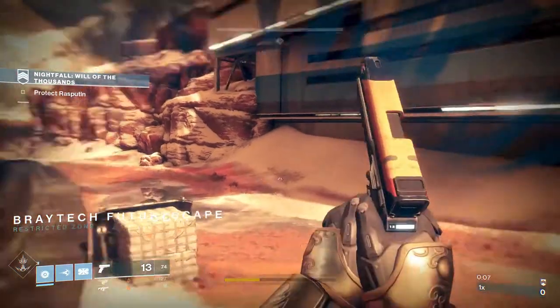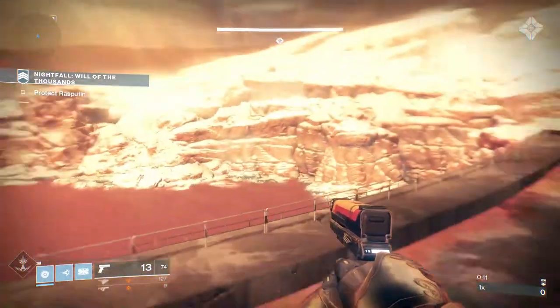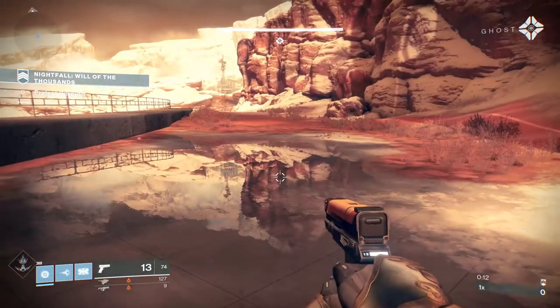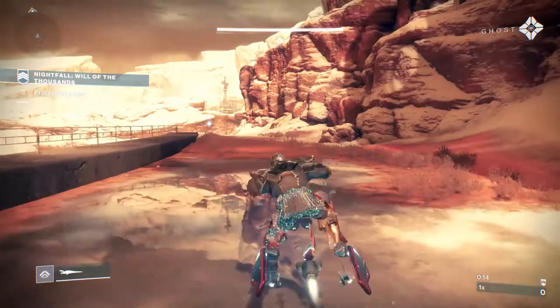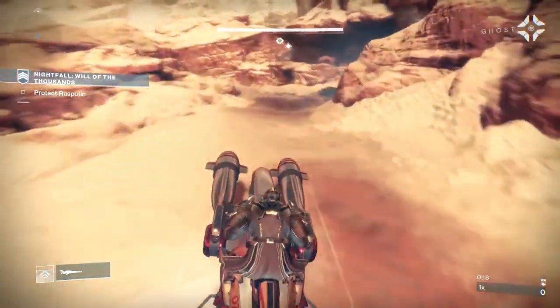Alrighty y'all, I recommend you go ahead and get your baskets because I believe I have discovered an Easter egg. In the Wheel of a Thousand Strikes, there are floating pyramids. So let's go ahead and jump right into this.